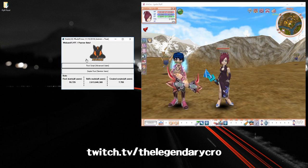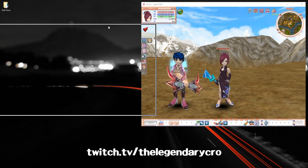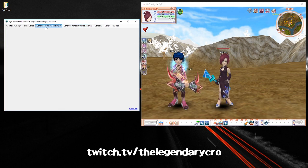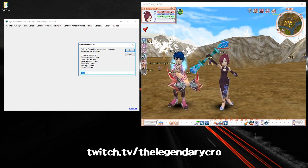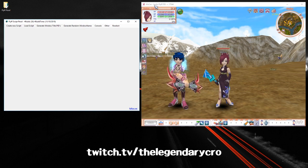Open it up and it should look like this. You want to click on F-Tool Script Advanced Users, then click Generate Window Title PIDs. Depending on which server you're playing on, you'll input one of these into the text box — it says for Ignite Fliff you use the word 'ignite', but for me that wasn't working so I use the default. Just press OK and it should work.